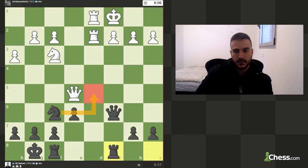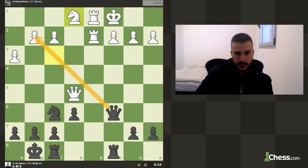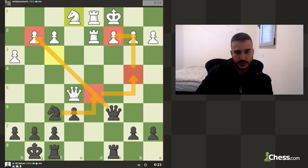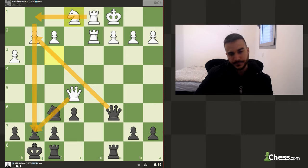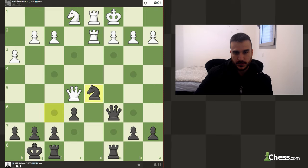I still think that as Black we are slightly better. Now I can already take a pawn. We can also play Knight to d5 with the idea of Knight to b4, trying to increase the pressure. I'm afraid that after taking the pawn, he can put a rook on the file and we might be in some trouble. So for now let's develop the knight — I don't want to commit to g2 just yet.